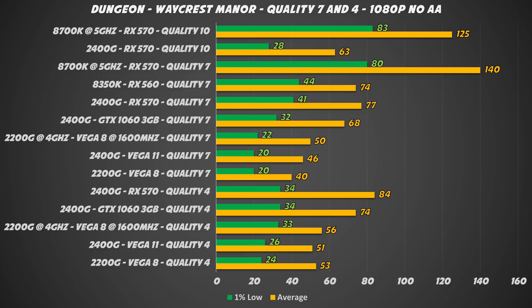The tests at quality 7 and 4 gave me results I wasn't really expecting. It's interesting how a CPU can change the results. Here we have two different GPU levels — the RX 570 and the RX 560 — and two quad-core CPUs. The unlocked i3 can push the RX 560 to its limit, while the 2400G is clearly limiting the GPU. That's why it's very important to know the system you are building and choose the right components.